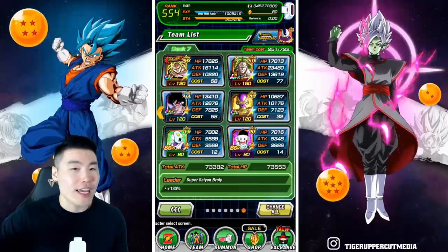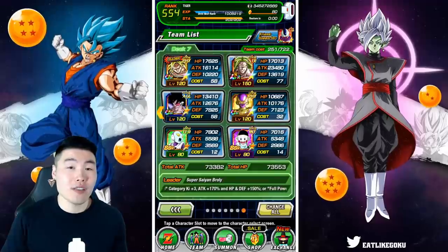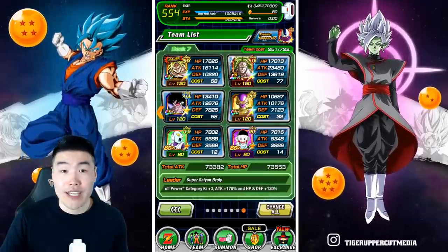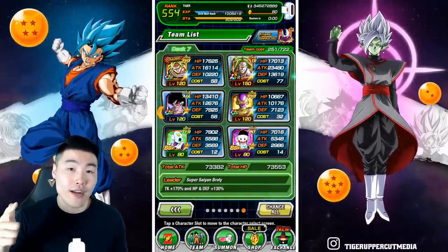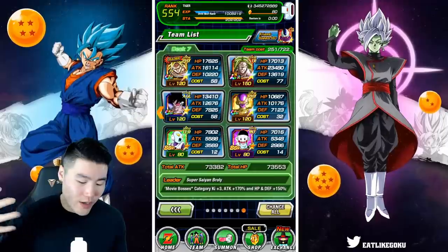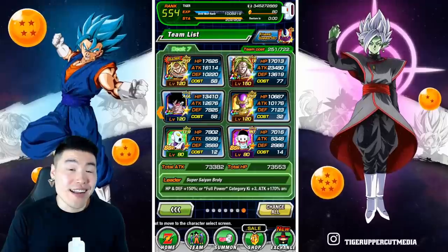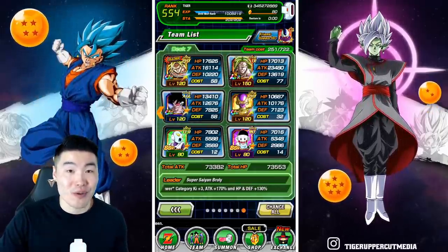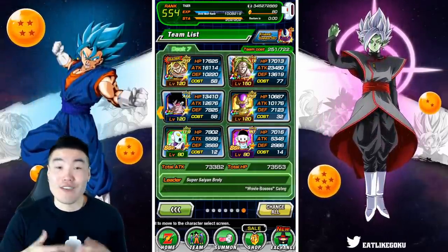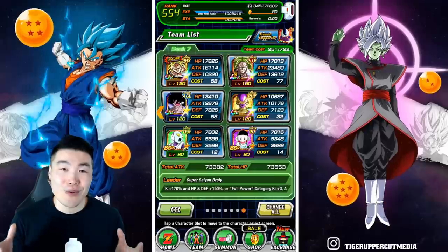At the higher difficulties, you essentially can't let the enemy attack you. Even a non-super normal attack can still do 100,000 plus damage. So when you get to those higher difficulties, you can't take any attacks unless you bring a super tank like Super Saiyan 3 Vegeta or Tech Golden Frieza — those guys can eat those supers. But your STR Brolies, Fizz Brolies, and most other attack-all units are not going to be able to withstand an enemy super. You're going to want these stunners on rotation so you can avoid getting supered as much as possible.